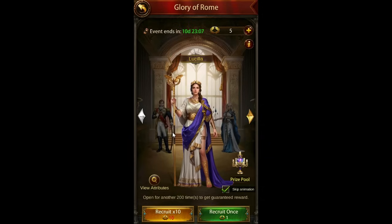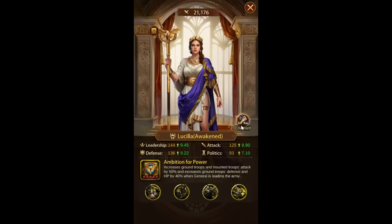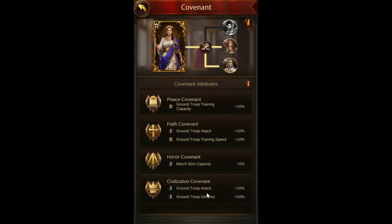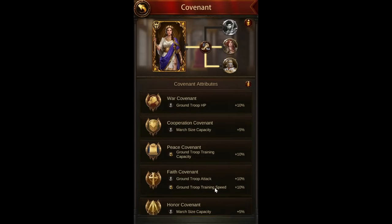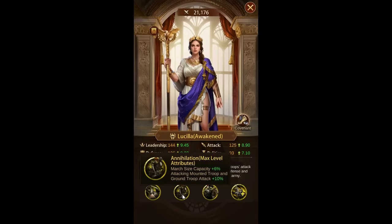One of the interesting things is Eleanor and Alessandra are no longer on there, which they used to be. She seems like a pretty good assistant ground general — has 10% march size capacity here for assistant. Not really anything useful overall, just training speed and stuff like that. Of course they always tie the special generals together with the general you're technically supposed to be using them with, which is this new guy. But it doesn't have as much march speed or march size as I was kind of expecting, though it does have it here.